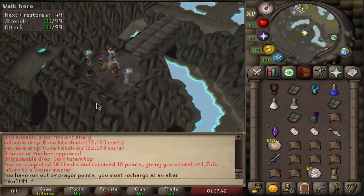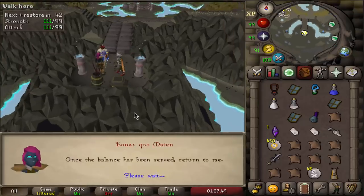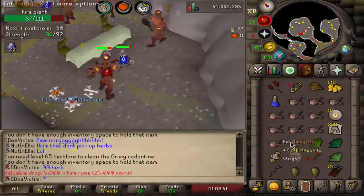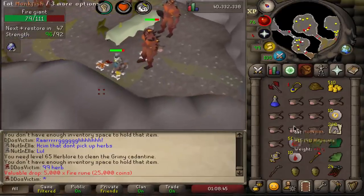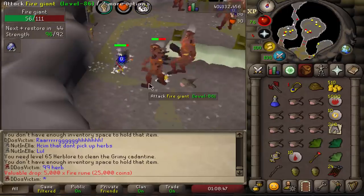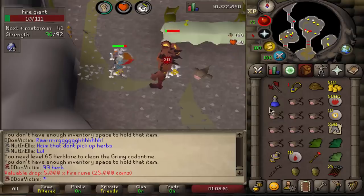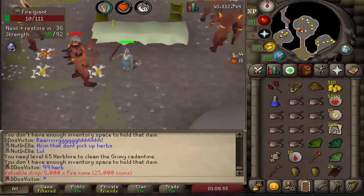New task is Black Dragons in Catacombs of Kourend. Blowpipe, let's go. I just received the next drop on the rare drop table — 5,000 fire runes. This one doesn't seem too broken. This one seems like just a nice rare drop, I guess. Not bad.